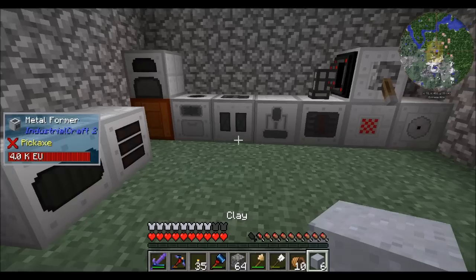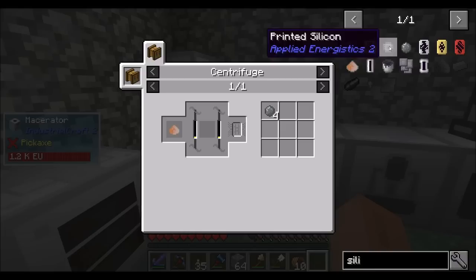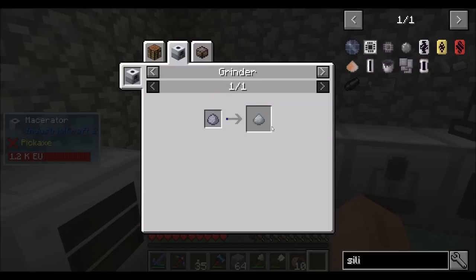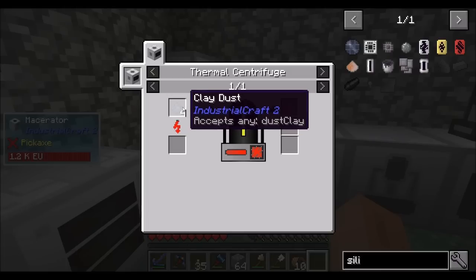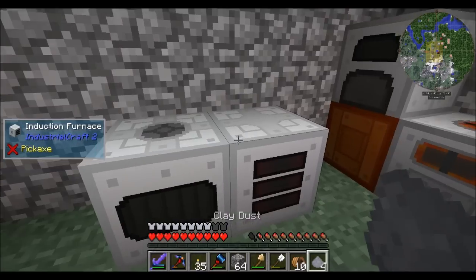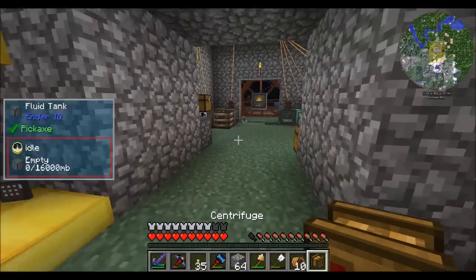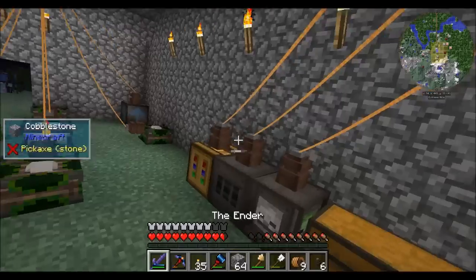You need to be macerated — four of them gets one silicon dioxide. Is there any better way to get clay dust? Tech Reborn has its own clay dust from a grinder. Tech Reborn seems very IC1-ish. There's clay dust from Tech Reborn and IC2 — those are the only two clay dusts that exist. That and a thermal centrifuge should get me what I need. I'm going to have to go hunting for more clay, but I did make my centrifuge between last episode and this one.